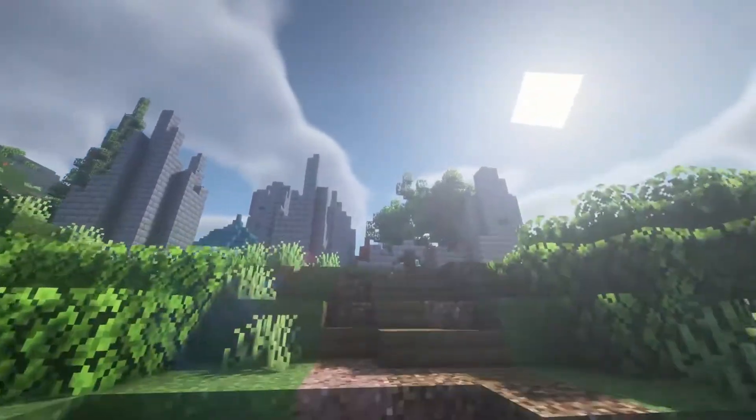Okay, how about some steampunk? Big ol' wheels, chimneys, floating islands. So this is an actual biome — these islands weren't made by us, they were naturally generated. They are very well done, very well generated. It's perfect for that kind of high fantasy style.